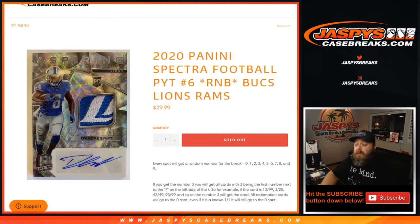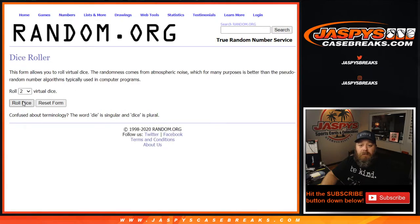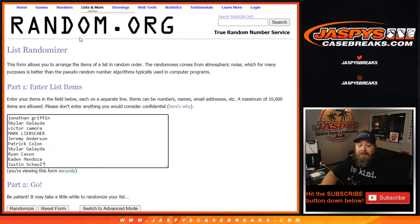So let's do the randomizer. Here is the list of customers from Jonathan down to Justin, and the list of numbers from zero down to nine. Dice roll here to randomize both lists and put them together. Six and three, nine times.